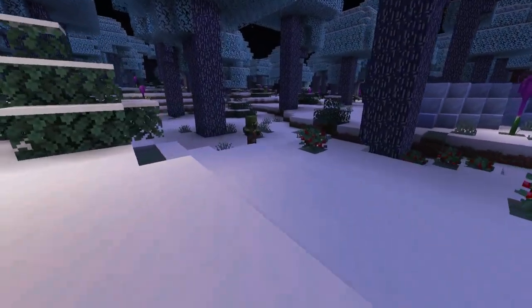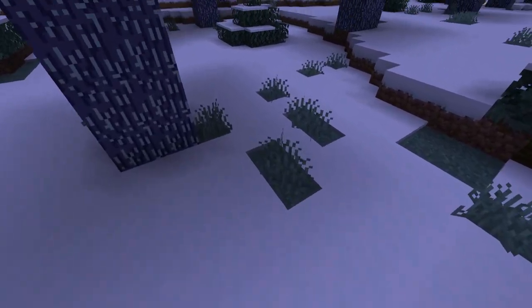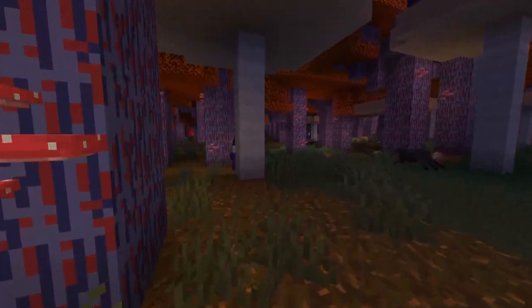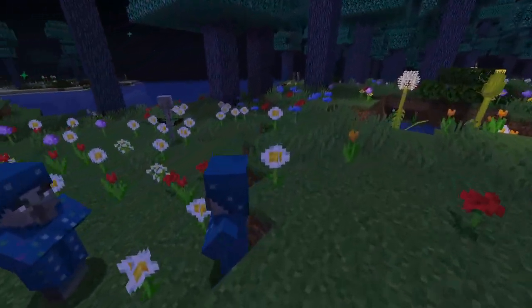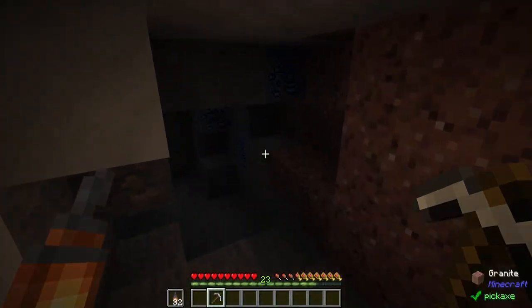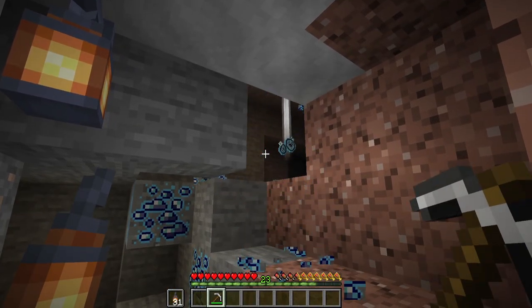Now if you're in these seasonal biomes during the nighttime, you'll want to watch out because they're a bit more dangerous than they might normally be. Though they will look prettier because each one has their own individual light sources, you may run into other mobs like conjurers, witches, or undead villagers depending upon the seasonal biome that you're in. Beyond that, you're probably also going to want to start mining so that you can at least protect yourself if not get some valuables.